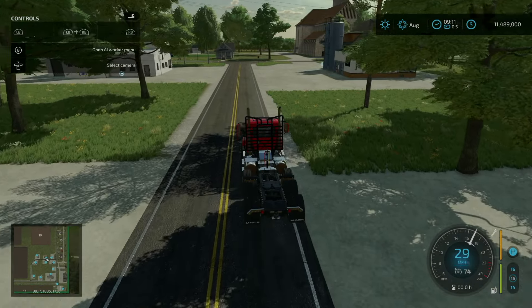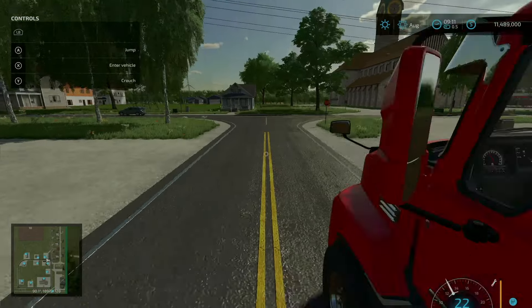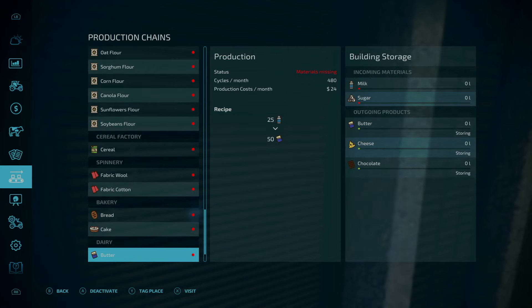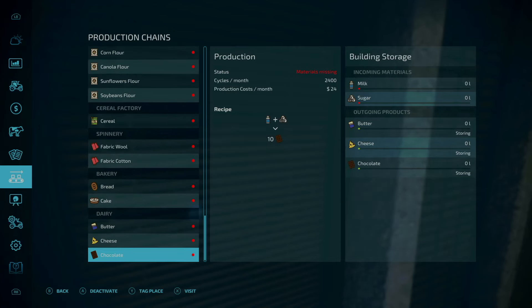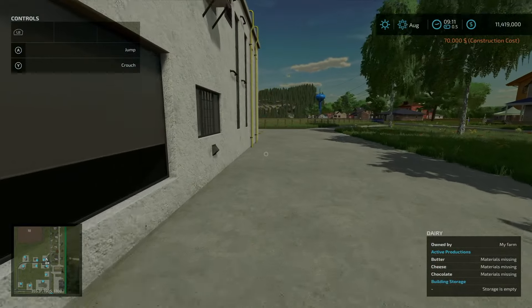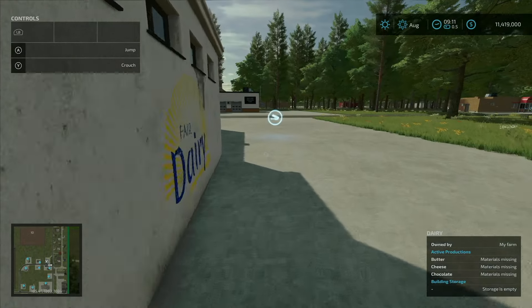Coming up to the left is the dairy — 70,000 to purchase. Just standard butter, cheese, and chocolate, no surprises here. Output here and input over here.